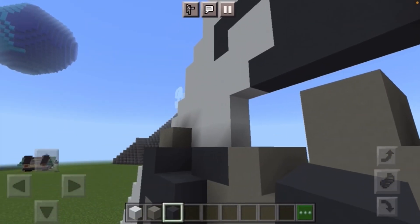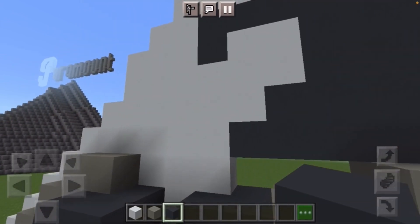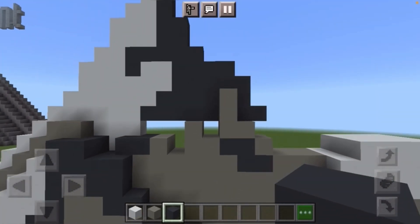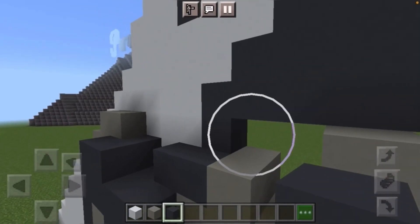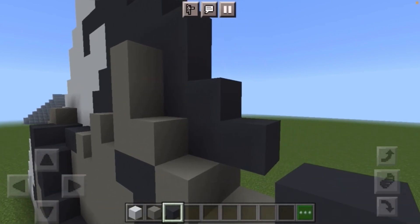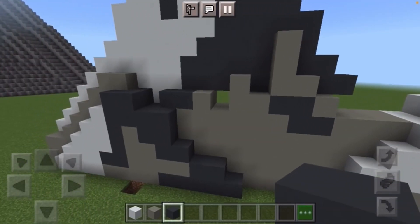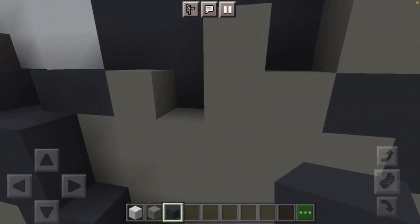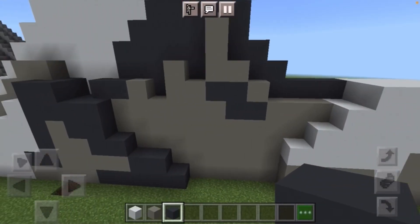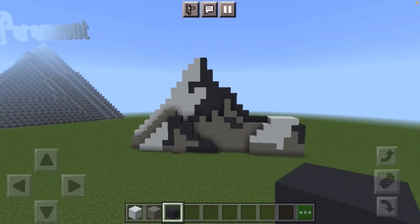Below the dark gray concrete you just placed, make another row of light gray/dark gray concrete starting from this white right here, and have it come out by one. Below that have another row of dark gray concrete coming out one block farther than the previous row. Finally put dark gray concrete coming out here and this is just going to connect to the white right here — and that is the Paramount mountain completed.